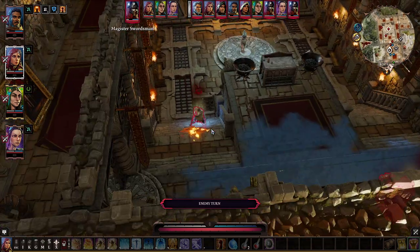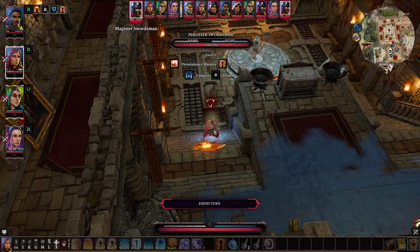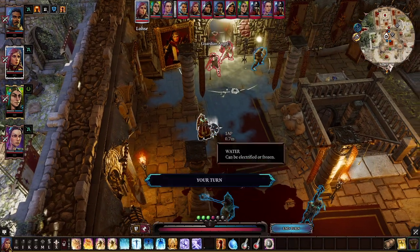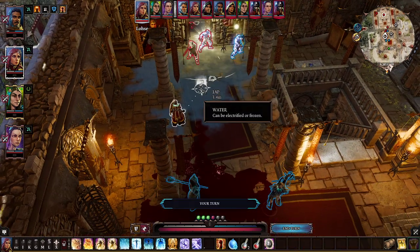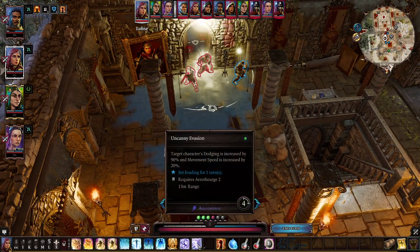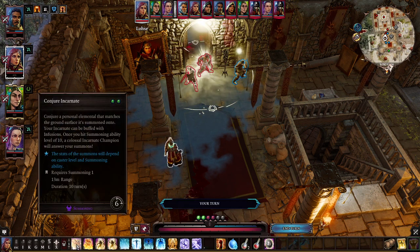Hit for 108. The bouncing shield unfortunately deals as much damage as the shield's armor class. Since those guys are already level 9, they have a fine amount of armor class. Saigen is going to act soon, which means we're not going to conjure the Incarnate just yet.